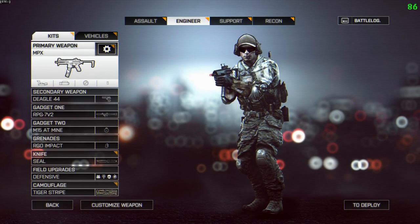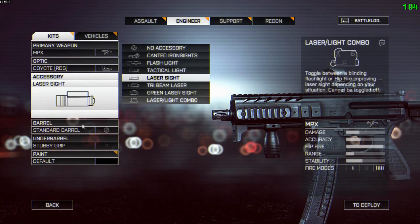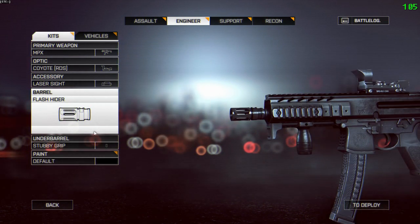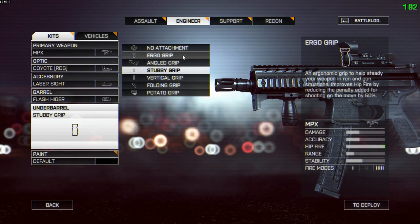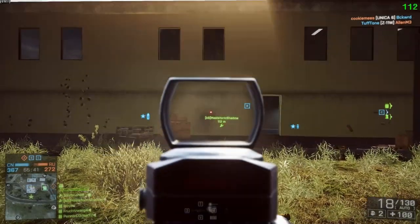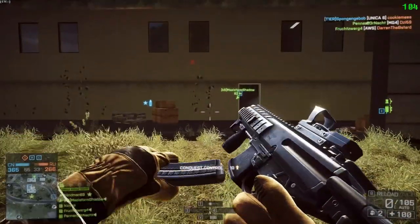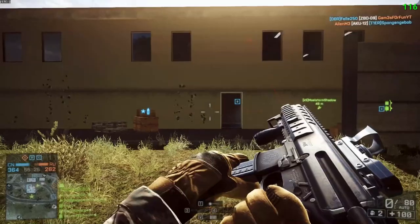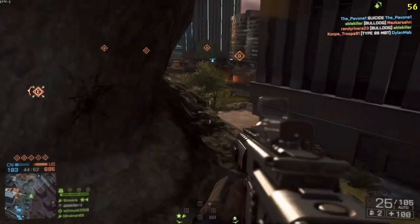Next we have the MPX, which is the new PDW. Strangely, it's comparable to the Bulldog — not in terms of range and damage, but in terms of the way it shoots. The MPX does 27 damage maximum down to 13; that 27 damage means it'll kill even with defensive perks on. It fires at 850 rounds per minute. There's a bit of side-to-side wiggle, but that's a pretty good recoil pattern for something firing at 850 rounds per minute, and its burst fire is very good as well.